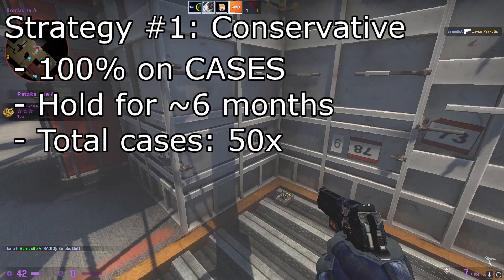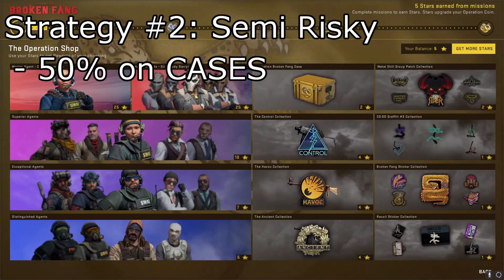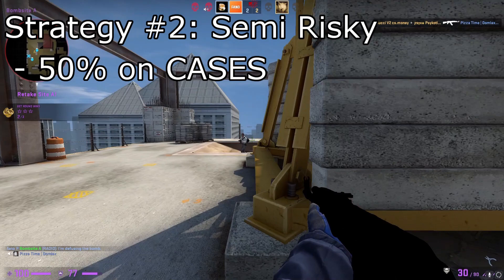Of course, there's always a second approach, which is a little bit riskier, but certainly one to consider. In this strategy, you're going to be spending 50% of your stars on cases. You can either sell those cases right away if you want to get your money back, or hold on to them after the operation and sell them for a higher price. This is the one I would recommend. Their price is going to go down as more of them get dropped throughout the operation, so keep that in mind, but just know that everything is only temporary. Nothing really lasts forever, and the prices are definitely going to rebound.